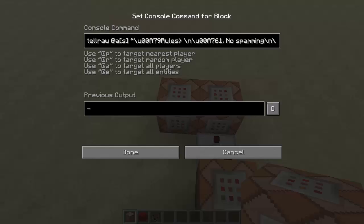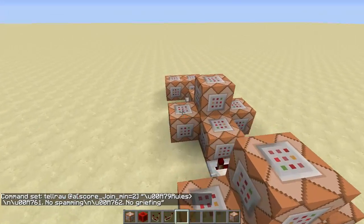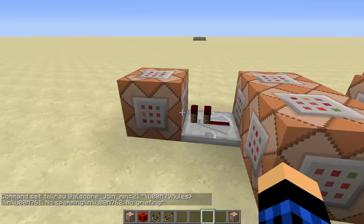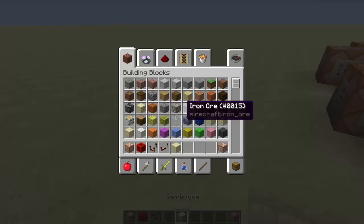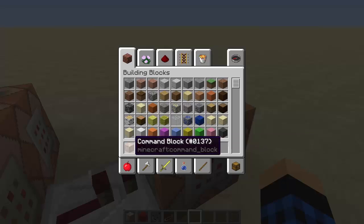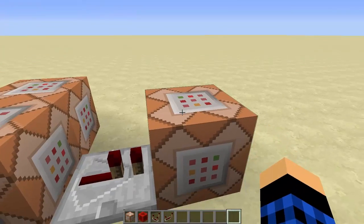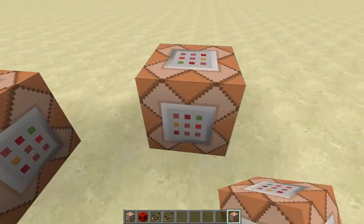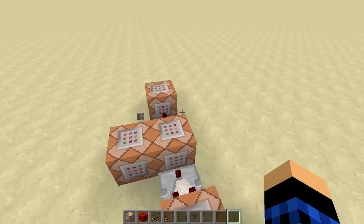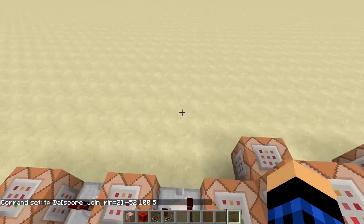So we do this again with score_join_min equals 2 for the rules message. Then finally we add a redstone repeater and TP them again. If you want to copy a command block, you middle click with the scroll wheel — but that just gives an empty command block. If you hold down Control and then middle click, it copies the command inside the command block, which is very useful if you want to reuse the same command. Now we just change this to score_join_min equals 2 so that it teleports them.